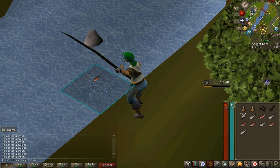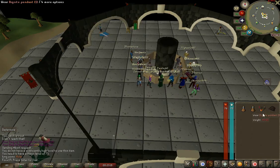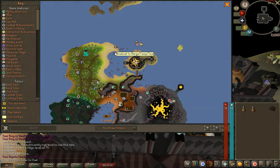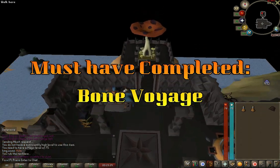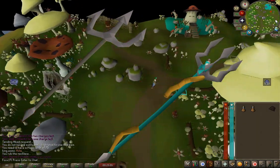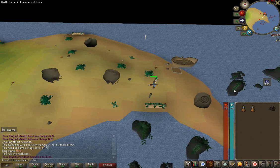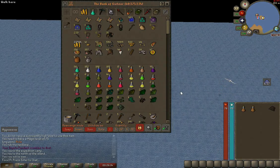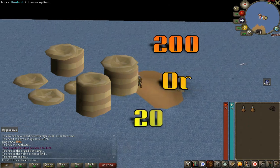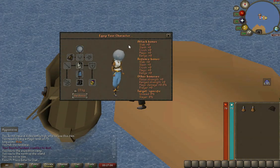Level 47 to 99: drift net fishing. This is an efficient way to train both fishing and hunter, but it's definitely not the fastest. You must have completed Bone Voyage for Fossil Island access. A merfolk trident or uncharged trident of the seas with stamina potions are required for the best XP rates — they help with corralling fish into your net, but aren't required. You'll need to bring 200 numulites to pay Ceto; the payment lasts all day, or you can bring 20,000 numulites for permanent access.